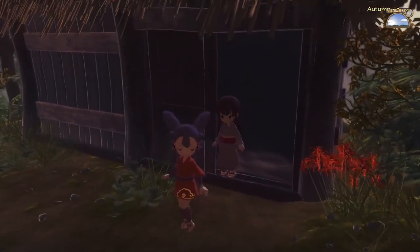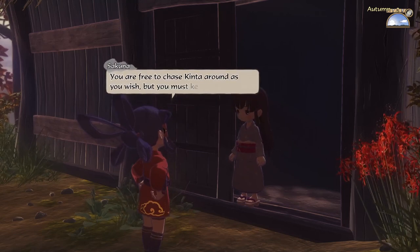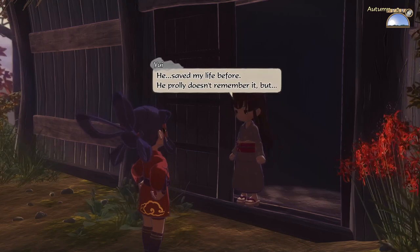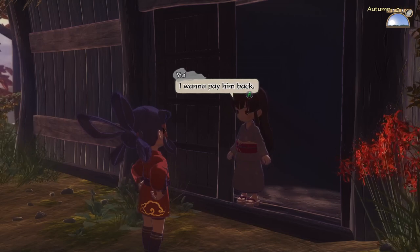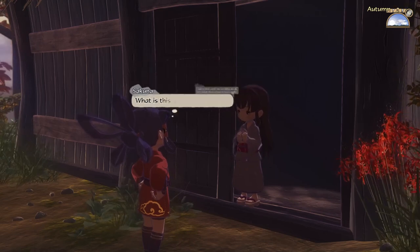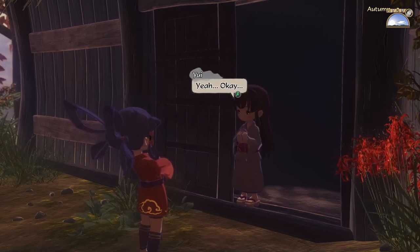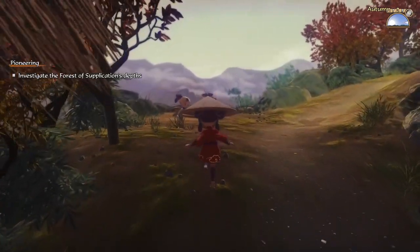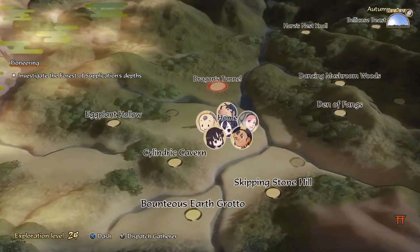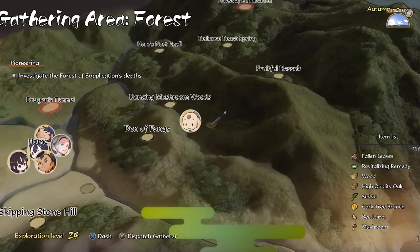Before we wrap things up - let's go talk to Yui. That just looks really ominous out of context. Well, that was easy to deal with. Hi Kaimaru! That reminds me, we should be sending Kaimaru out because you do unlock new things by sending him out. Let's send him to a new area - go to the forest for us, little child. We literally sent the baby to the forest to gather stuff for us. This can only end well.